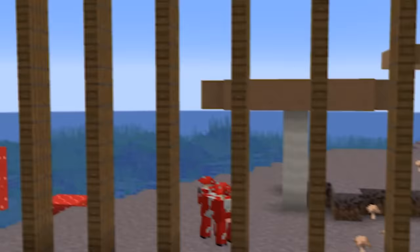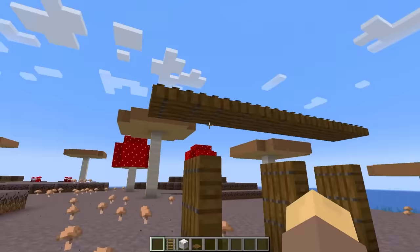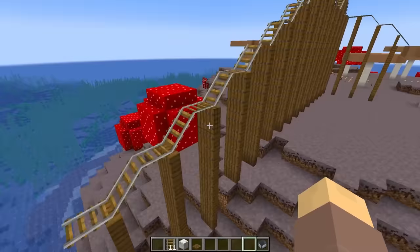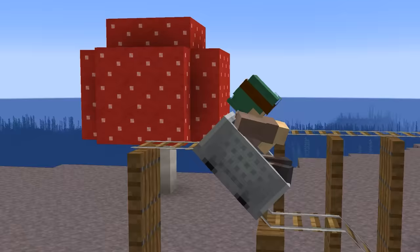Check out this floating minecart railway. Turns out that rails can be placed on trapdoors, which looks cool by itself, but can be made even cooler by flipping them downwards. This will leave your rails suspended in the air with thin supports. This can also be done to angled rails, though the results are less aesthetically pleasing — it creates a cursed-looking rail that honestly shouldn't exist in the game.